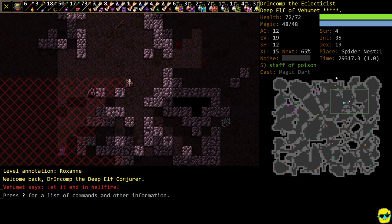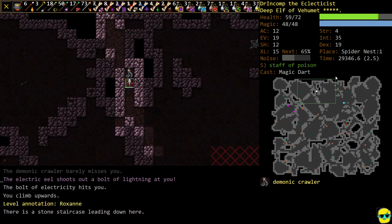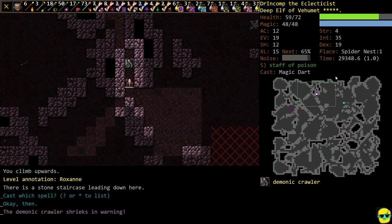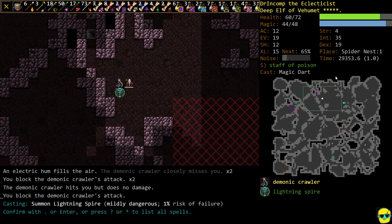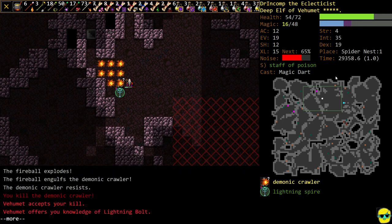Let's get this character down to the next level, shall we? It's a demonic crawler right off the bat — we have to take this dude up the steps, and we got hit by electricity and a crawler all at once. That's unfortunate. I'm going to step back and summon my Spire, and I'm going to Fireball, Fireball — hopefully we'll get this thing eventually. There we go, we killed it.